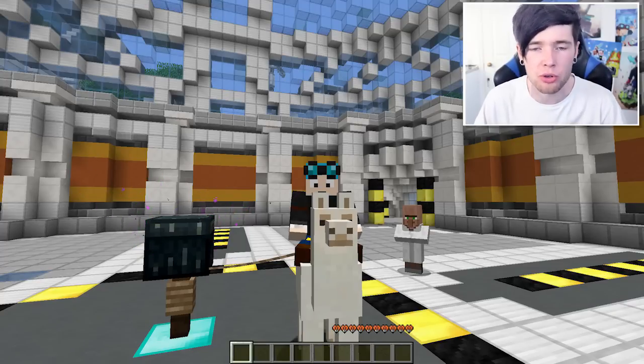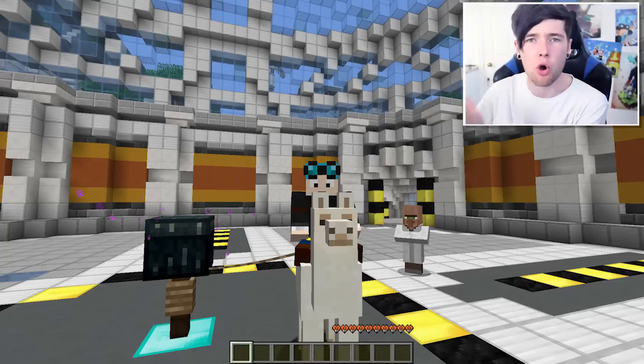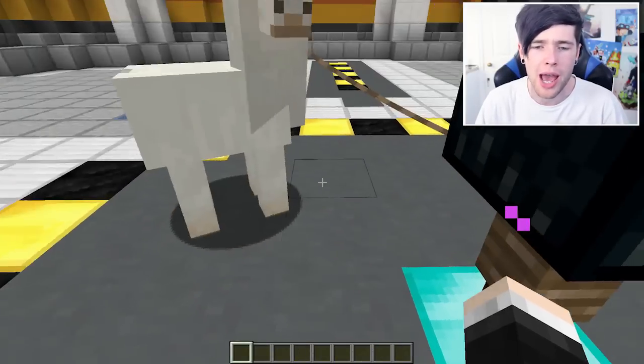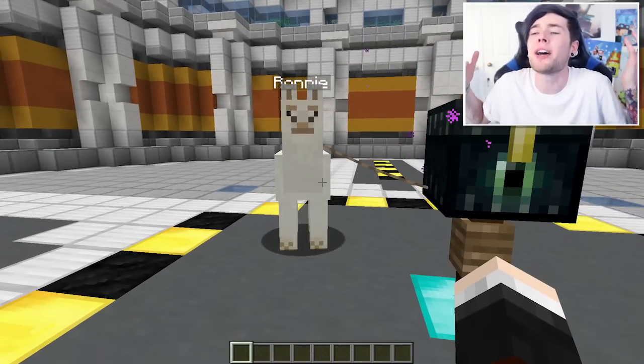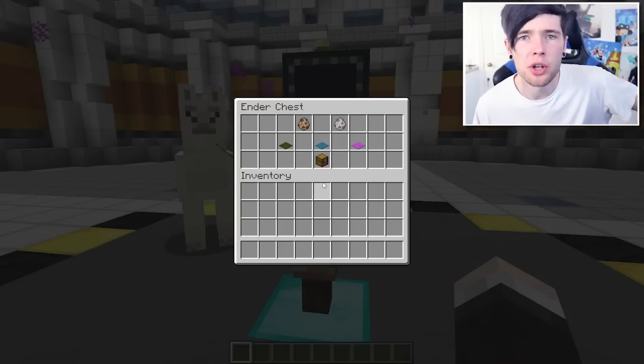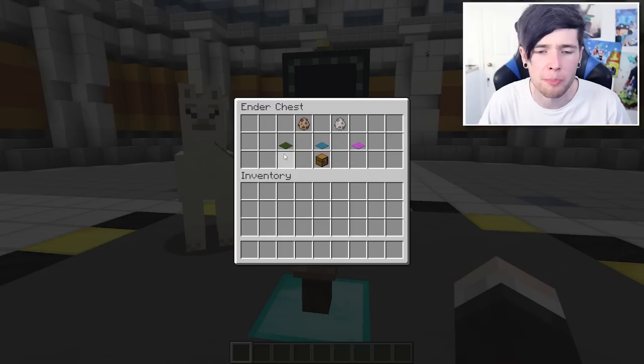You can't control where the llama goes, so you can't actually control it just like a horse or a pig with a carrot on a stick. They just follow you, or are designed to follow you while you hold them on a lead. But why would you want to do that if you can't ride them properly? Well, inside this chest I have the secrets to using a llama to its full potential.